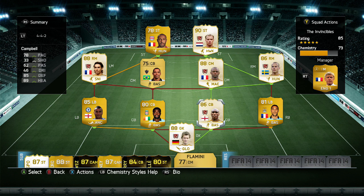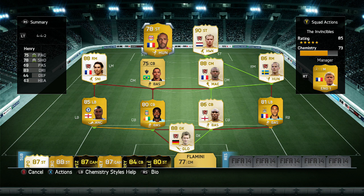We have Lehman in goal, Klichy at right back, Sol Campbell, Toure, and Ashley Cole to finish off the defence. In midfield we have Pires, Silva, Patrick Vieira, and Freddie Lundberg, and finally up front we have Bergkamp and Thierry Henry.